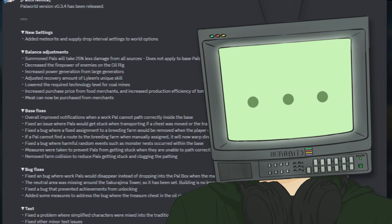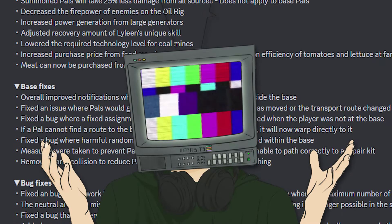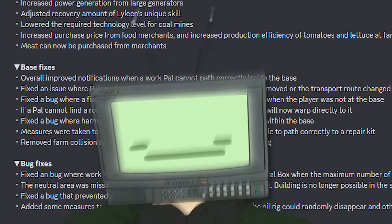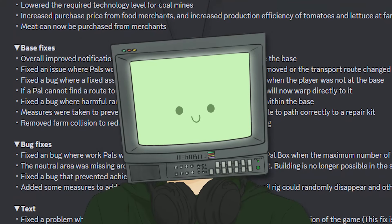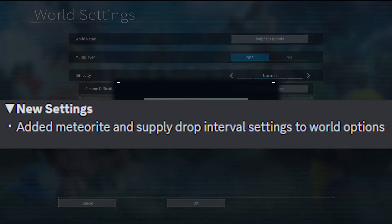Outworld released a patch a couple days ago, and in this patch there is something very interesting. There's a whole bunch of balance adjustments and bug fixes, but we don't care about that - not for today's video. We care about this: added meteorite and supply drop interval settings to world options.